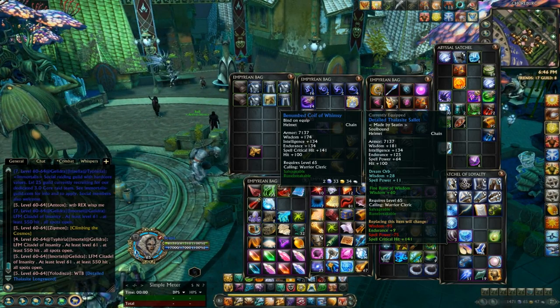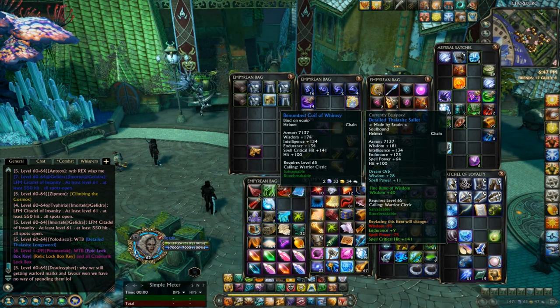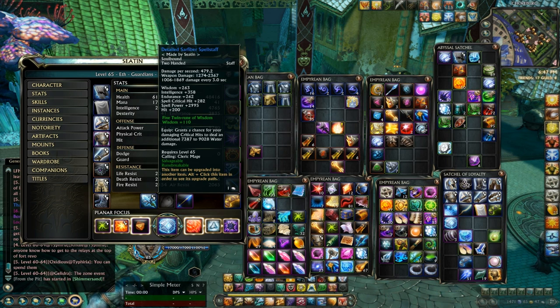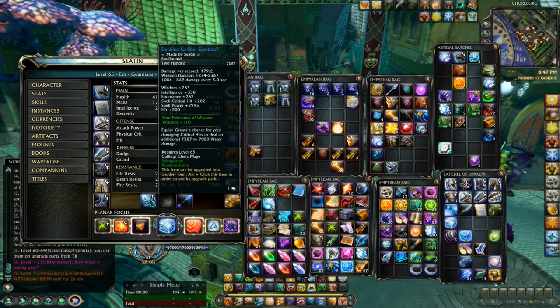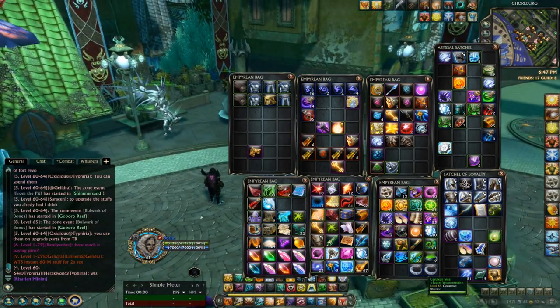Gear with hit on can be crafted insanely cheaply. At the moment it's heavily inflated on the auction house because nobody's really figured out Nightmare Tide crafting yet, so they're just paying what they think is a reasonable price. For example, the weapon I've got at the moment looks like an awesome weapon - 200 hit, a nice proc, tons of spell power - and that probably cost me about 50 plat to craft. But on the auction house that's probably going for about 400 plat. People are super inflating at the moment.